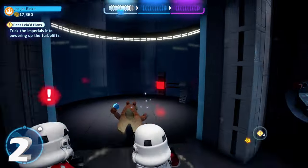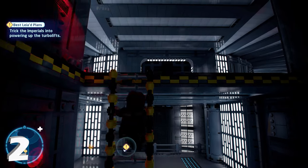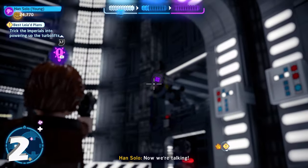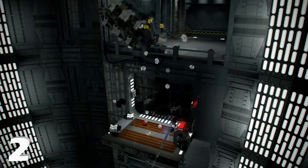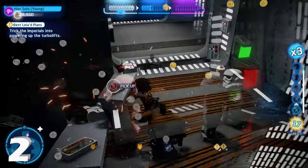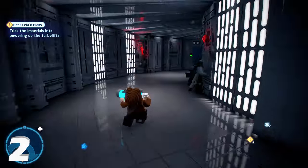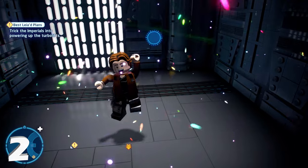Next up, for minikit number two, we're going to have to go up another floor by using the elevator — just hit the button on that. Now we're on level three, but we need to get to level four, so we climb up the ladder on level three. On level four, we're looking for a scoundrel trap in the middle of the level. Activating it gives you a zipline to access another area. Walk over and pull a switch to raise the zipline, jump across, take out the enemies, pick up the data card, and insert it into the door across the way. Inside, there's a battery power source — pick it up, carry it around the floor into the other door across the way, open it up, and you'll find the secret area with minikit number two.